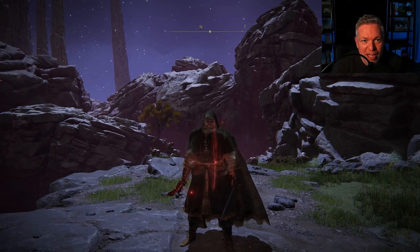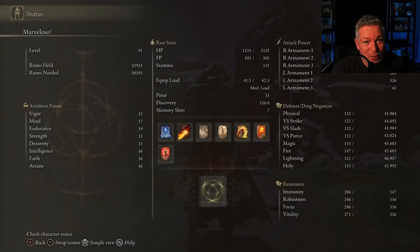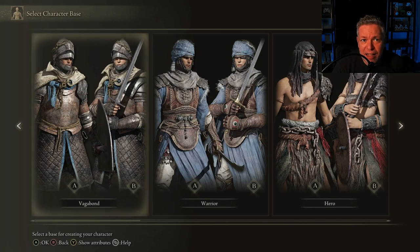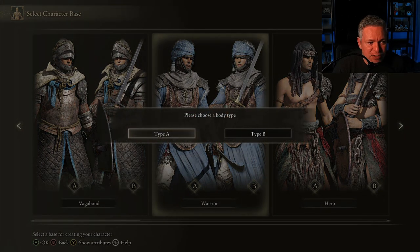Here's my character that I've been playing Elden Ring with for 115 hours — Marveloso. I don't know where I came up with that name, but that's what I named him. He's a level 91 Confessor. Now I'm going to start a new game as a new character. The Confessor is a pretty decent class with a good balance between melee and spells, but the Warrior is sort of an easier class to start with.